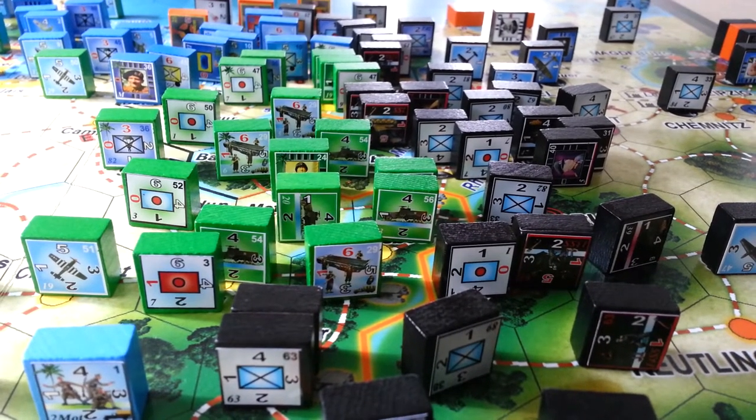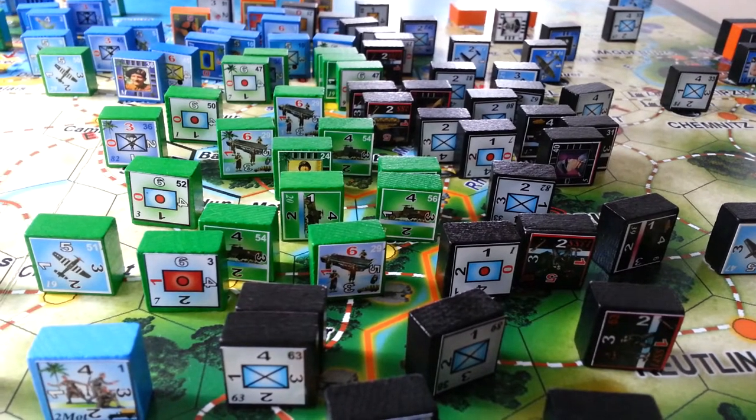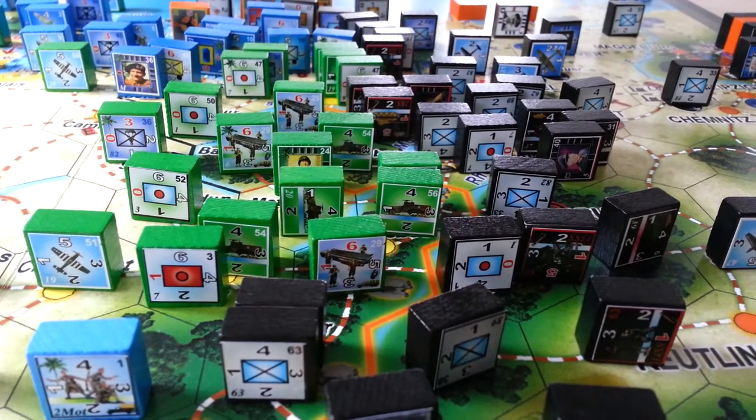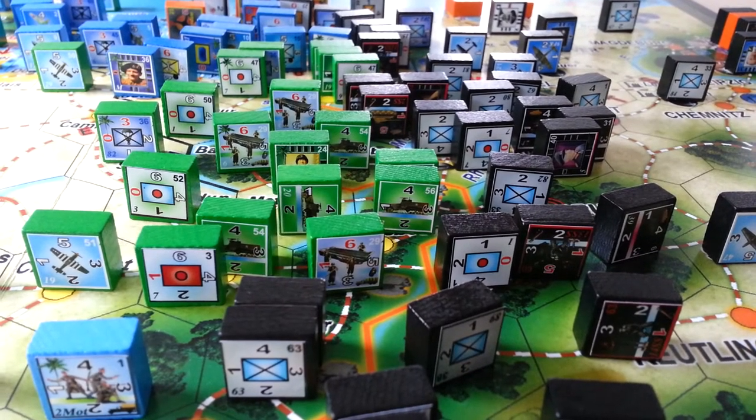Hey gang, so we're looking at Blocks in the West — you guessed it! First up, green blocks, blue blocks, black blocks, no red blocks. Must be Blocks in the West.